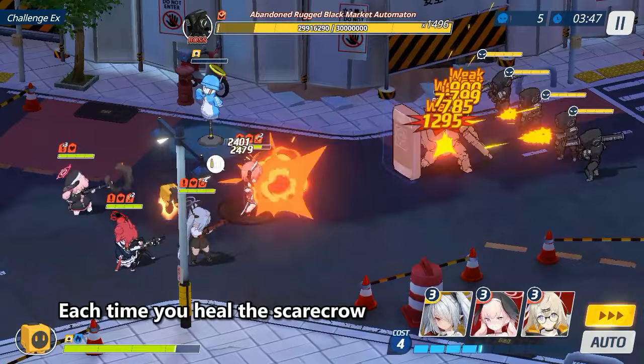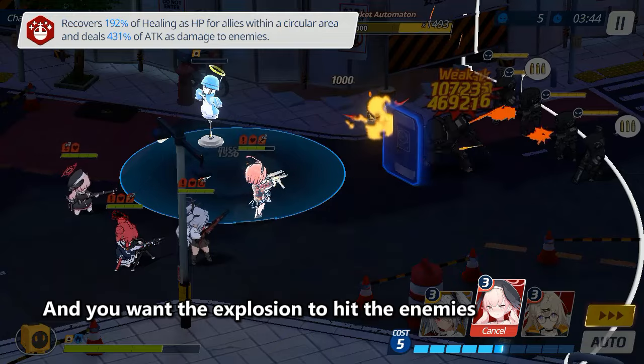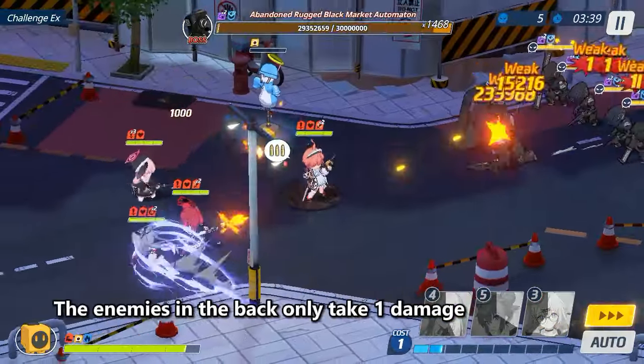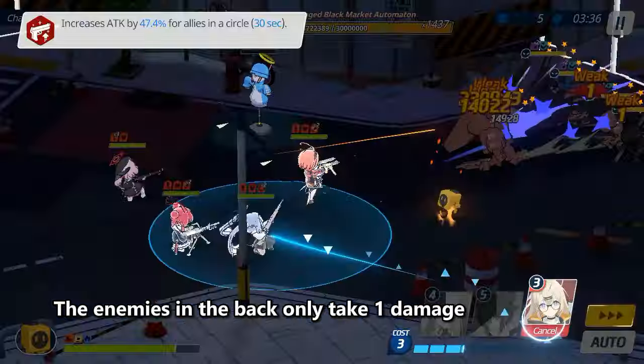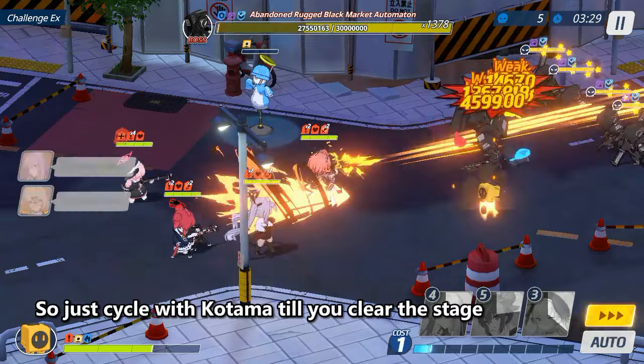Start by waiting. Each time you heal the scarecrow, the sweeper explodes, and you want the explosion to hit the enemies, making them take extra damage. The enemies in the back only take 1 damage till you take care of the boss, so just cycle with Katama till you clear the stage.